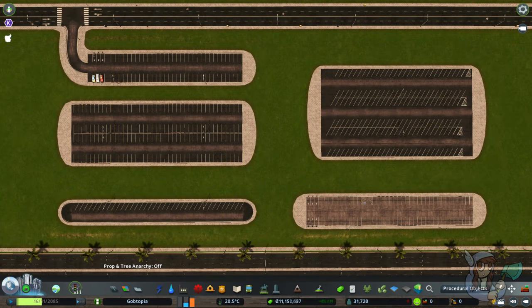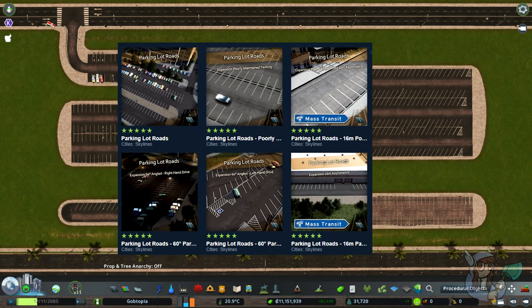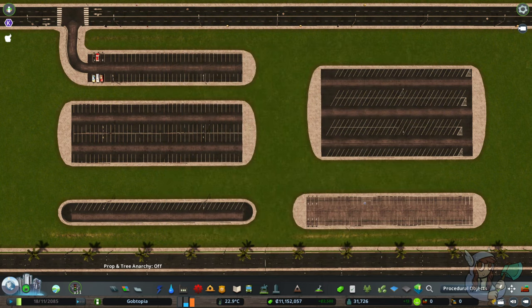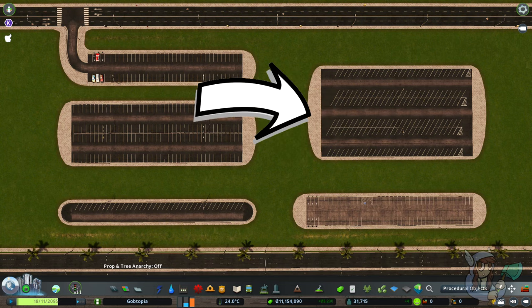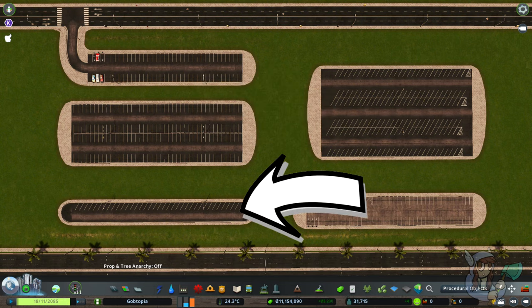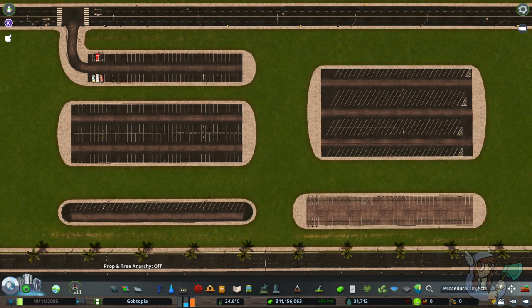Shown here you can see the variety that Bad Idea has provided on the workshop. Make sure to go through all of the assets that they have made available. You'll see the 22 meter option, the 40 meter option, 58 meter option, even a 16 meter option where they park on one side, poorly maintained versions, and a service road that can be used from your main roads to the parking lots themselves.